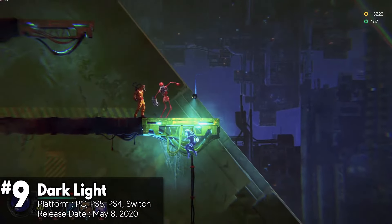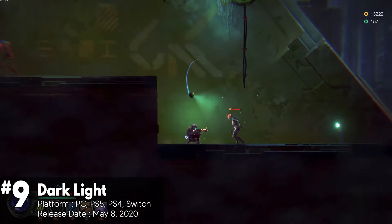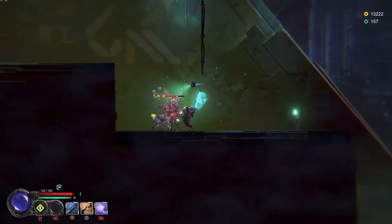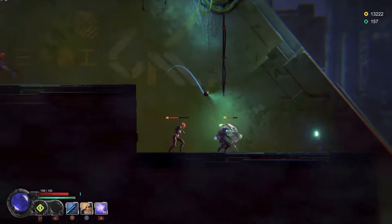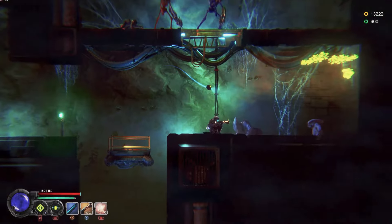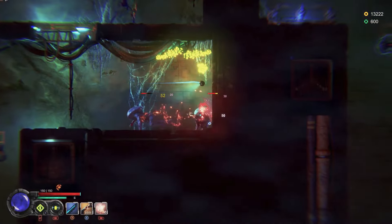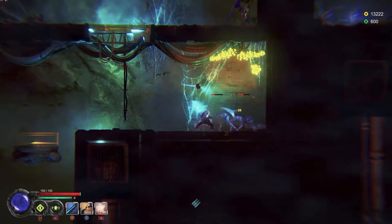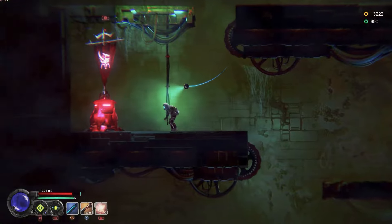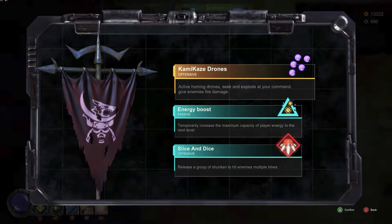Dark Light invites players into a grim Metroidvania adventure where darkness reigns supreme. Set in a post-apocalyptic world, you play as a dark hunter fighting monstrous creatures from a dark void. The game mixes classic Metroidvania elements with challenging souls-like and roguelite mechanics, offering a fresh take on the genre. Explore a dark, cyberpunk-inspired underground filled with enemies, secrets, and upgrades, and choose between two factions to shape your journey.